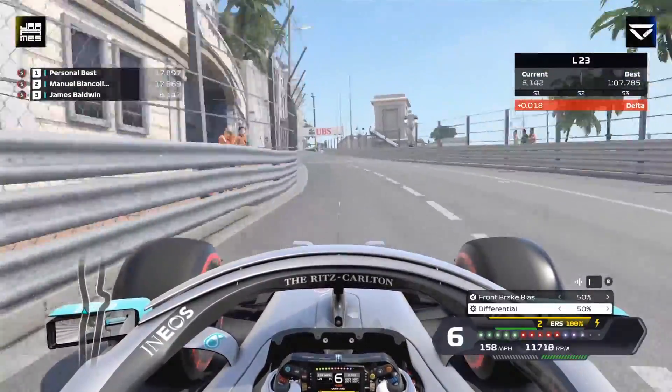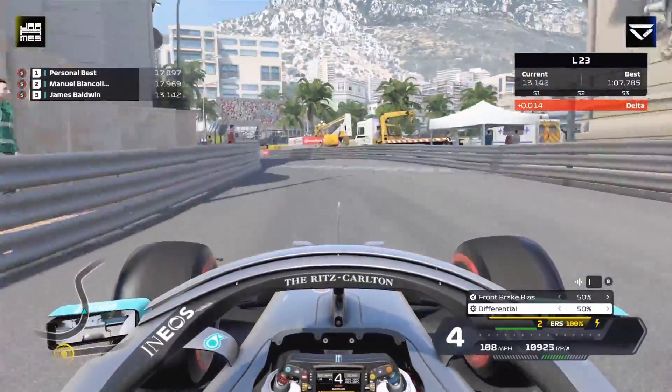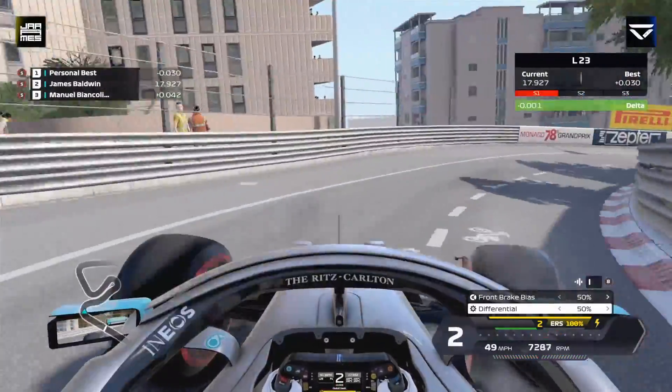By the way, this lap is such a hard lap to commentate so I'm just going to throw that out there, but we'll try our best. So down to fourth gear for this long flowing section, avoid the wall on the left and the right and the left obviously, but it's very hard to do. Get as close to them as you can — it can gain you a bit of lap time.